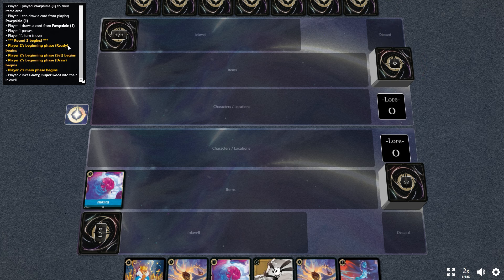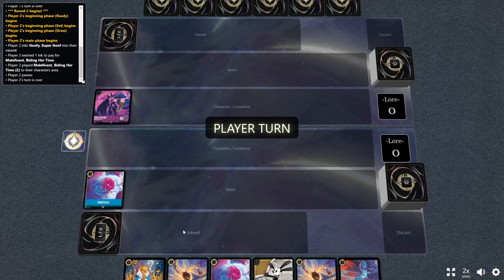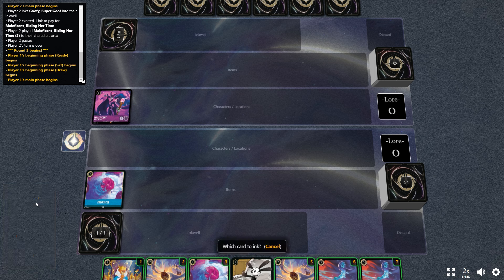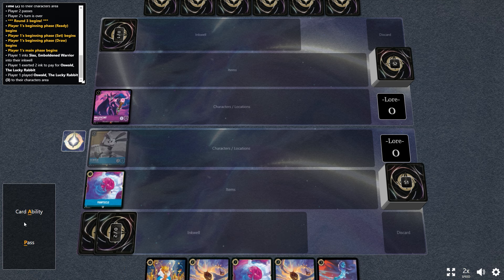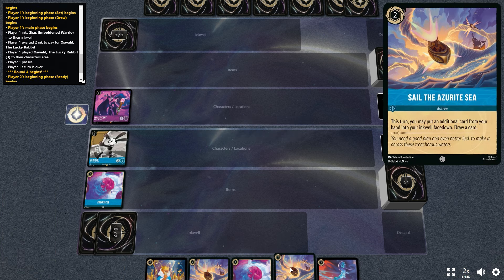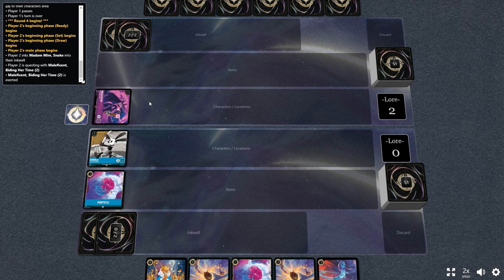I do think Oswald is a bit of a gimmick right now, but I do think that there are some combo pieces that make him pretty effective. In a Ruby Sapphire deck like this, you are playing what you can call the critical mass of items that you need in order to hit off Oswald more often than not, plus you have some combo setups that you can go for as well, which we'll cover later in this video.